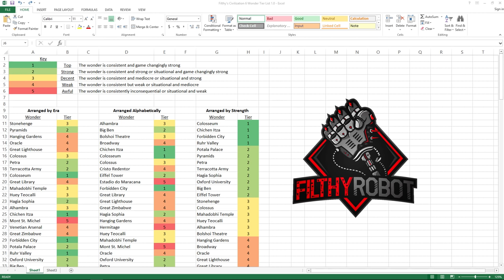Let's get the key and definitions down so we're on the same page. I rank them in five tiers of power. Tier one, the top tier, being wonders that are consistent and game-changingly strong. Tier two: wonders that are consistent and strong, or situational and game-changingly strong — either as good as tier ones but only sometimes, or consistently good.